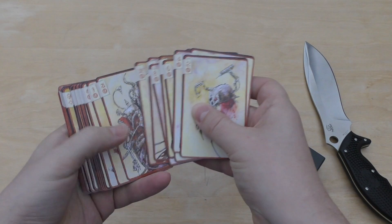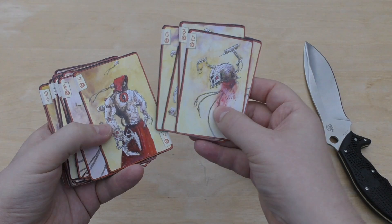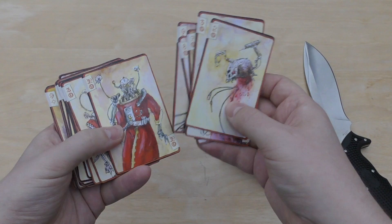You've got two, three, four, five — all the Mechanicus — and then wow, we're going to look at these individually. So look, you've got some servo skulls. This is all the Mechanicus stuff, that's really cool.